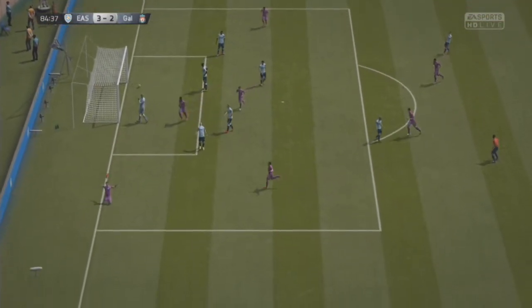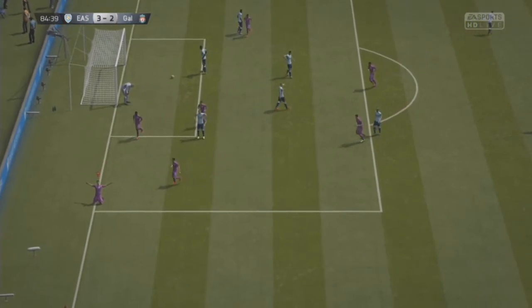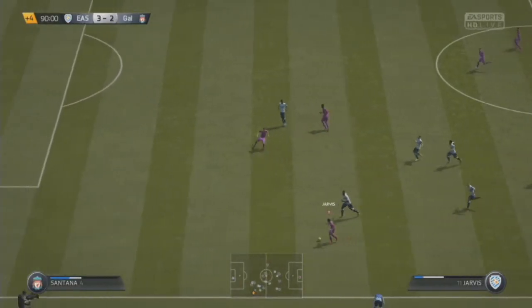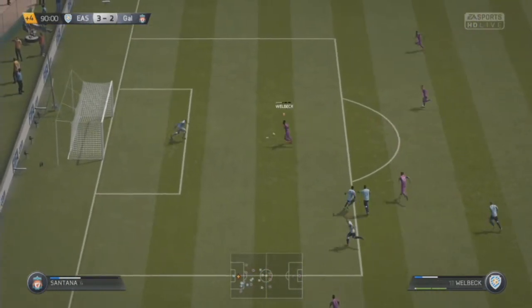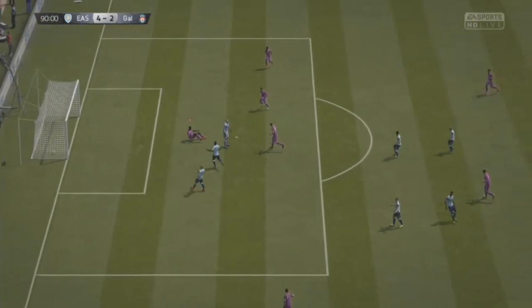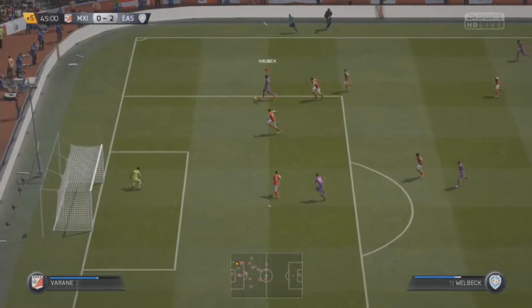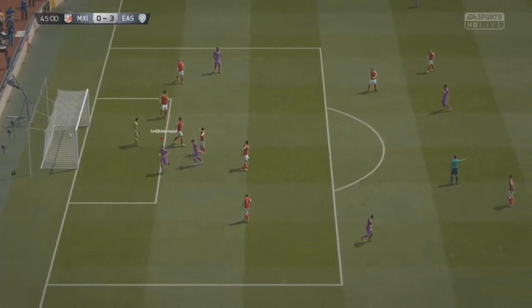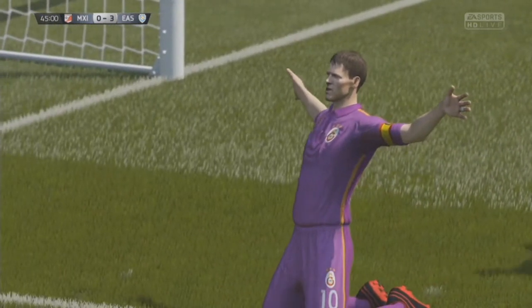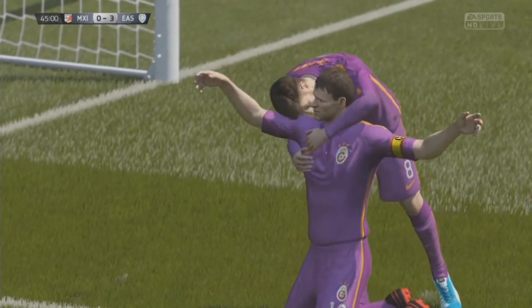He's got 88 shot power as well, so on the edge of the box his shooting isn't that bad. He's got 86 reactions, so if the ball is ricocheting around the box, he is on it like Sonic. One of the main attributes to his game was his positioning — he has got 84 positioning, but it did feel a little bit higher than that because he makes decent runs. It does help since he's got a high attacking work rate with low defensive.